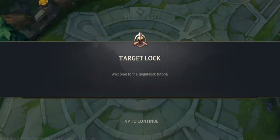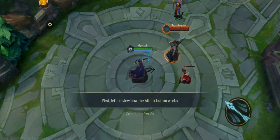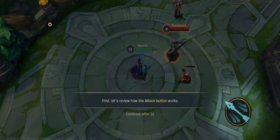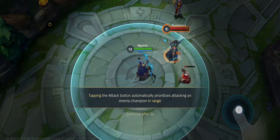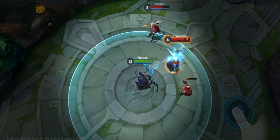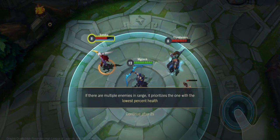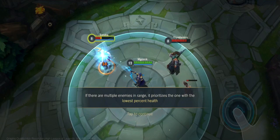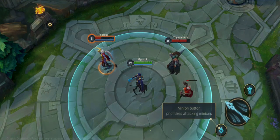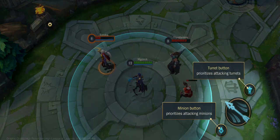Welcome to the target lock tutorial. Let's review how the attack button works. Tapping the attack button prioritizes attacking an enemy. If there are multiple enemies in range, it prioritizes the one with the lowest percent health. If you want to prioritize attacking minions or turrets, tap the minion or turret button.